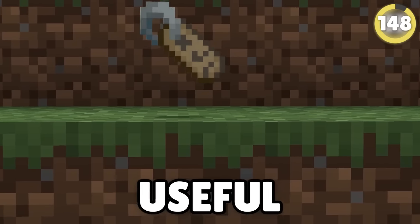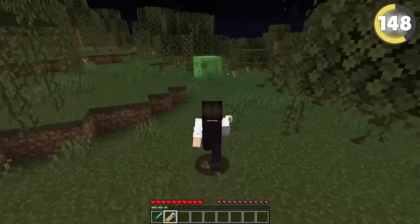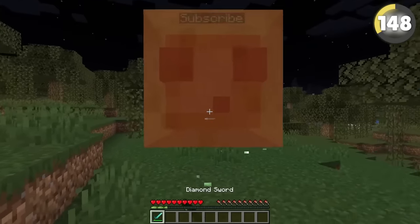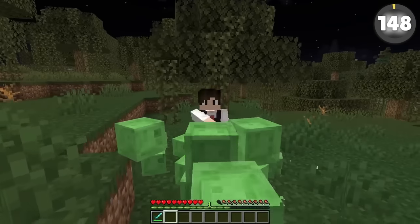Name tags are a very useful but difficult to find item, only coming from villages and dungeons. But did you know there is a way to name multiple mobs with just one name tag? Simply find a giant slime and name it whatever you want, then defeat it — all of the baby slimes will have the same name.